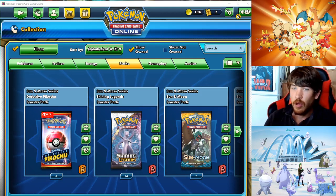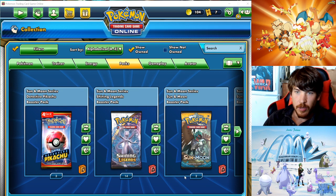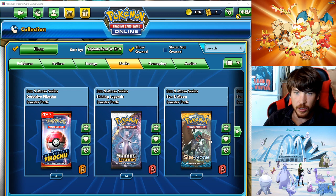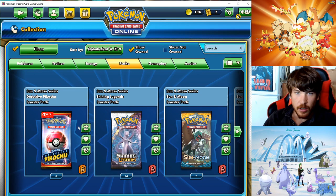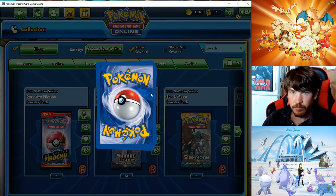Alright, so I am back. I got some more booster packs — just a bunch of random ones here. Looks like I got 14 Shining Legends, 9 Darkness Ablaze, and then just a bunch of random ones in between. Let's get all the protective Pikachu in over there. Pretty much the same card over again, so let's see if I draw anything new.